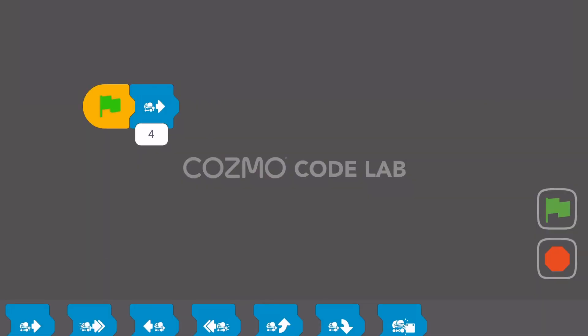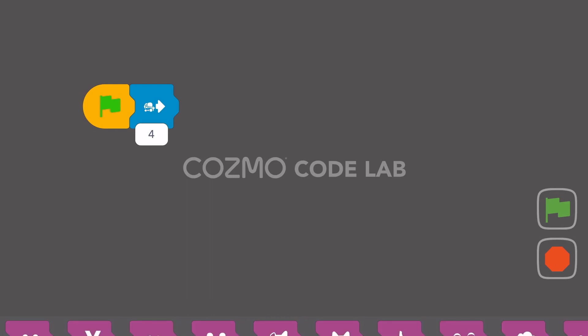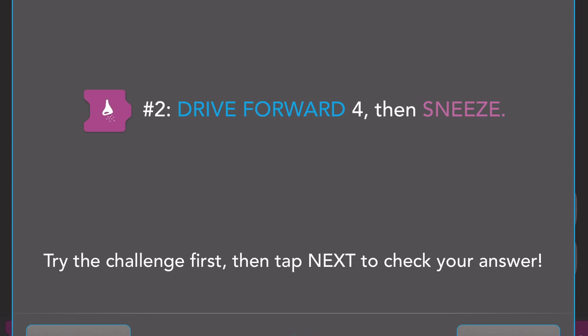We already have the drive forward four, so all we need to do is add the sneeze. It's in purple, so that's an animation. I'm going to go here and drag the sneeze icon — drive forward four and sneeze. Let's take a look and see if that matches what they have.